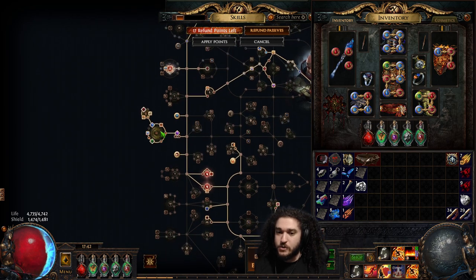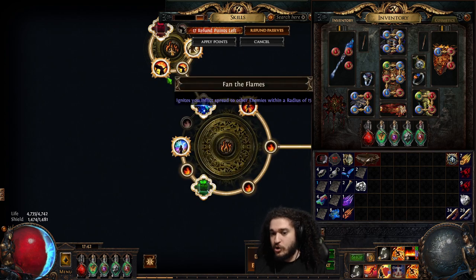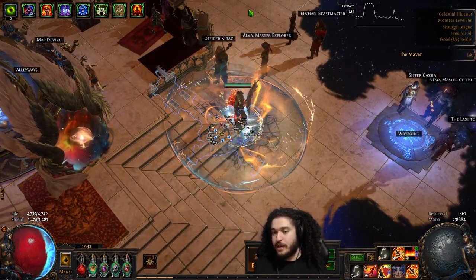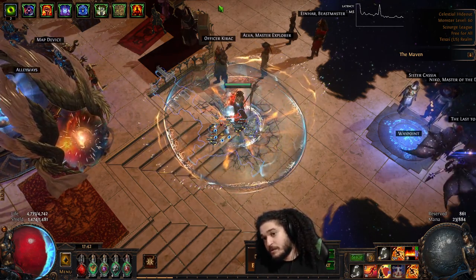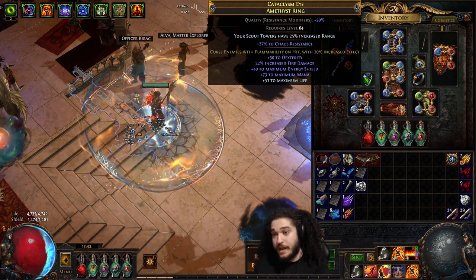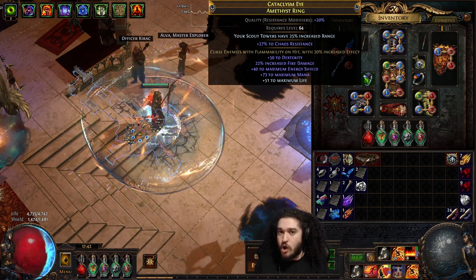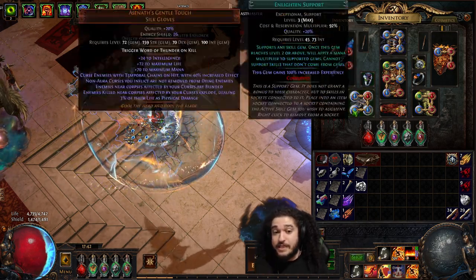Do not forget you also need the Fan the Flames jewel — ignites you inflict spread to other enemies. The reason this is good is when you kill a mob here and it explodes all the way over there, and then that guy has a corpse with the curse on it, and then a white mob comes by it and explodes — when he explodes he applies the Flammability on Hit, and then the corpse is still there so it kind of lingers and creates the chain explosion. Again, it's not as good as other auto-bombing setups, but it's enough to have a viable build that can still do content.